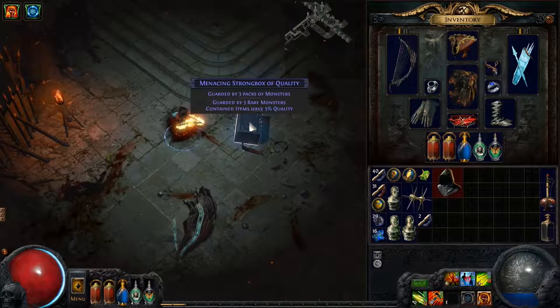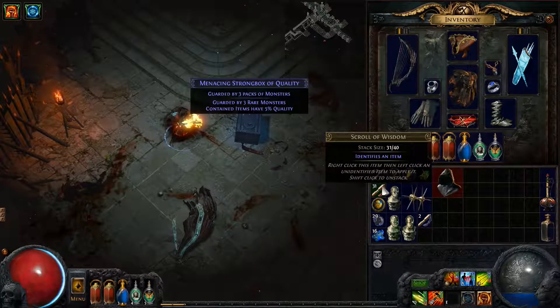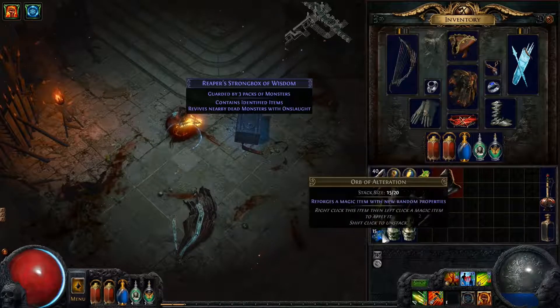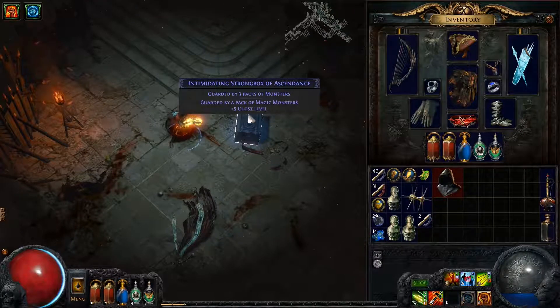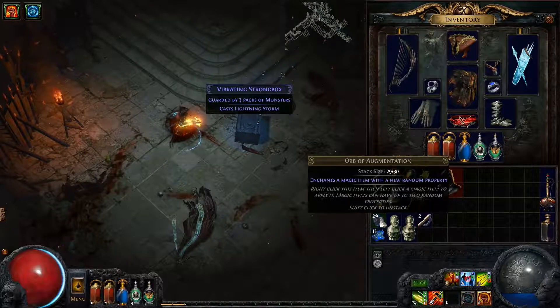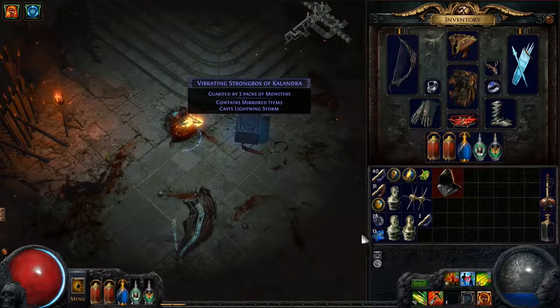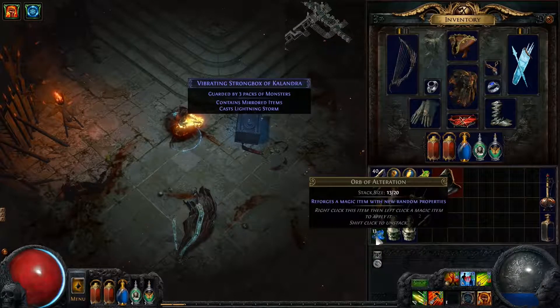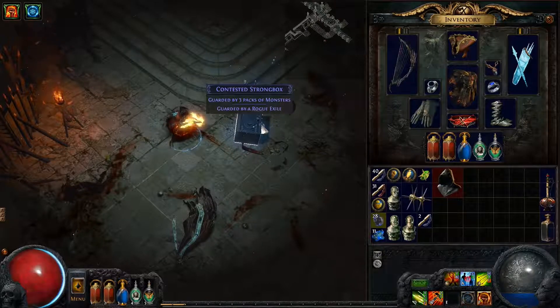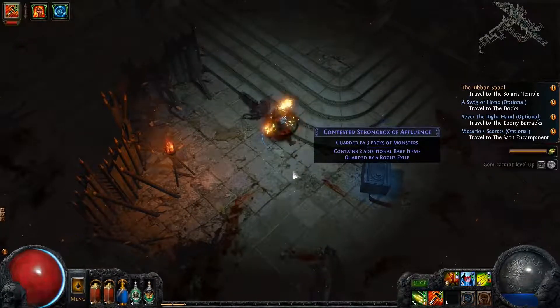5% quality? Meh, we could probably do better. Let's re-roll that. Identified items? Nope, that's no good. Plus 5 chest level? Meh. Lightning storm and mirrored items? I kind of like the mirrored items, but I don't think they do anything too amazing. Ooh, Rogue Exile — that's what I'm talking about. And 2 additional rare items — that's much better.